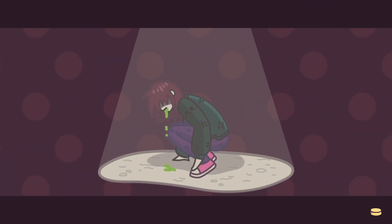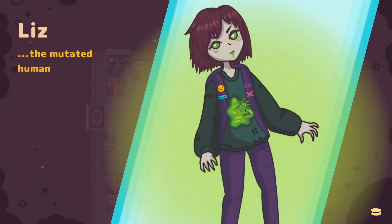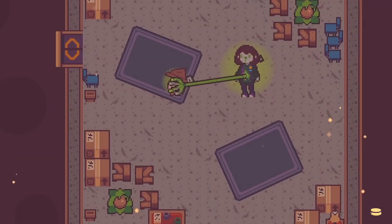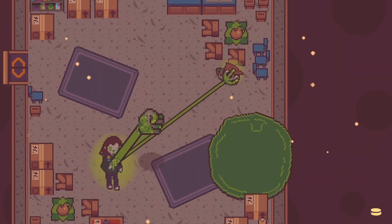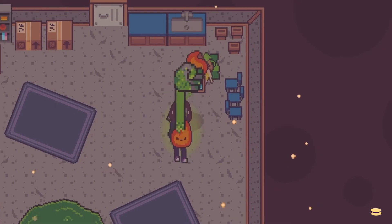Next, once you do the boss battle against Liz — which is really unfortunate, I'm sorry Liz — you will get your next heart fruit. Most boss battles actually give you heart fruit afterwards, so this one is no different.